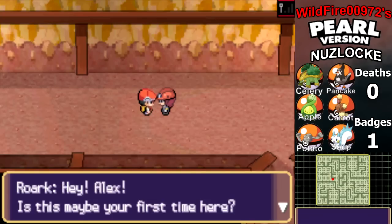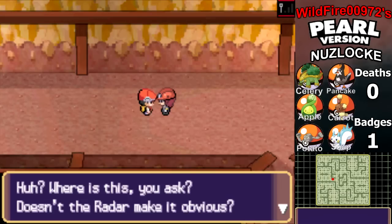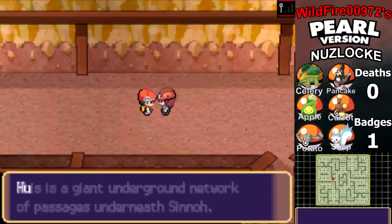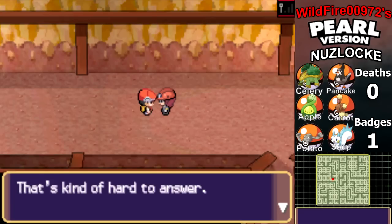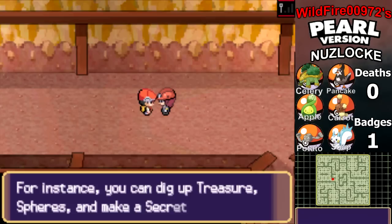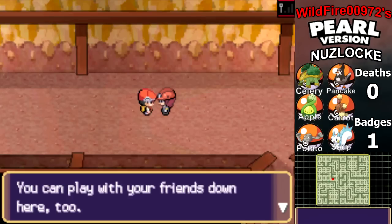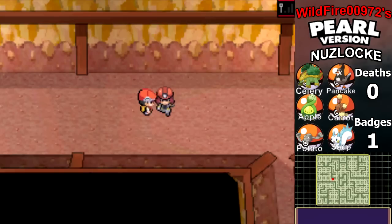Hey, Alex. Is this maybe your first time here? Welcome to Sinnoh's Underground. Where is this, you may ask? Doesn't the radar make it obvious? This is a giant underground network of passages underneath Sinnoh. What am I doing down here in this expanse of a place? That's kind of hard to answer. You can do pretty much anything you want down here. For instance, you can dig up treasure, spheres, and make a secret base. You can play with your friends down here too. You should talk to the Underground Man in Eternal City.